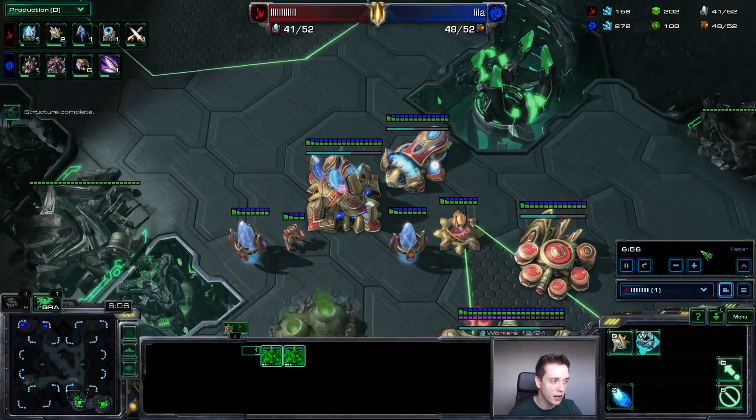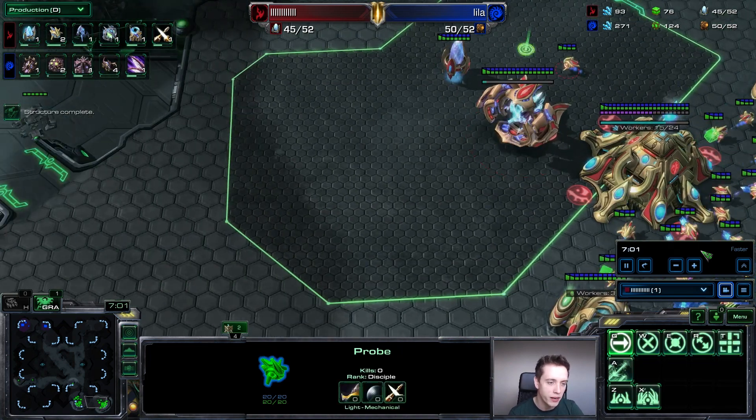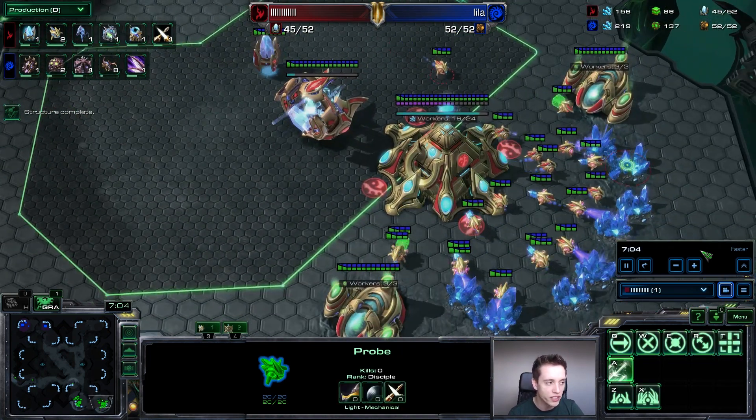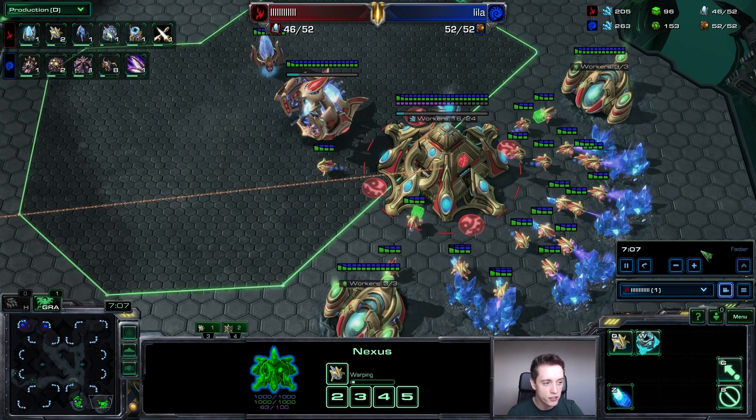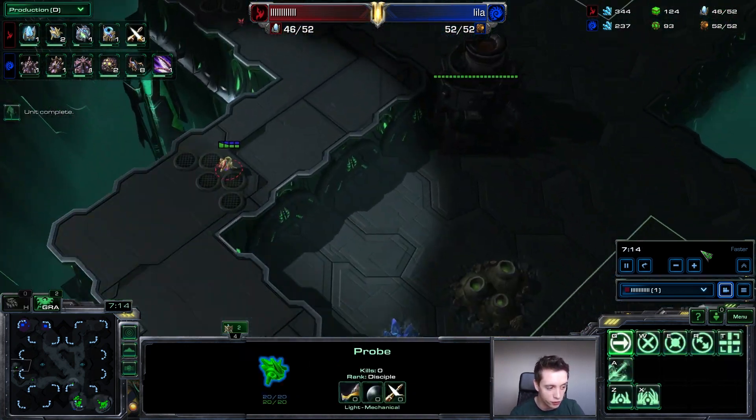In the meantime, my opponent is playing a standard game. You can see that he has another base going up right now. He's got the six-ish minutes Roach Warren that you're always looking for, he's got Zergling speed just about to finish up, and he's started some Zerglings himself — just scouting around quite efficiently so far.